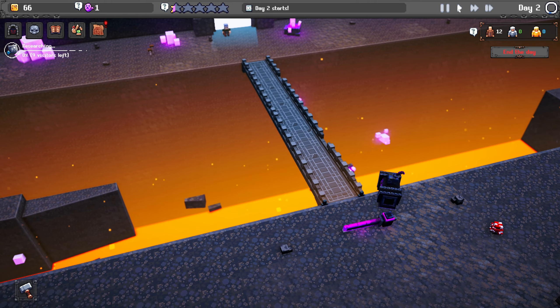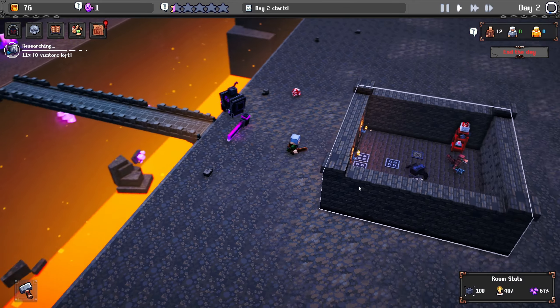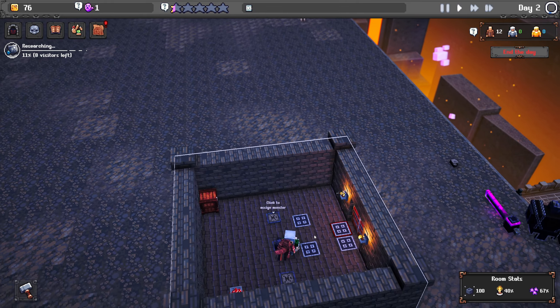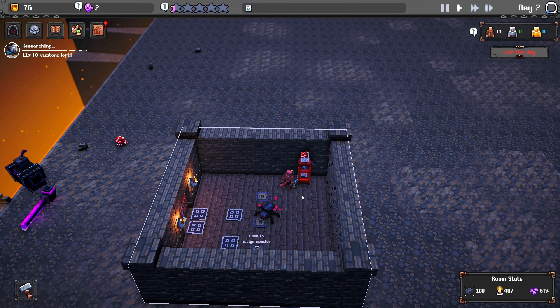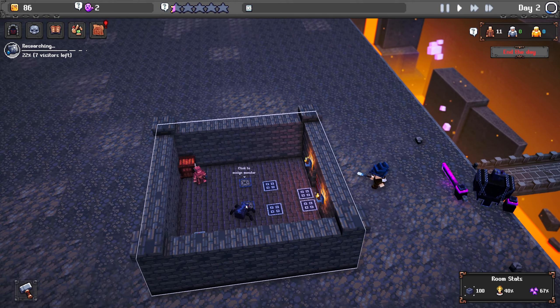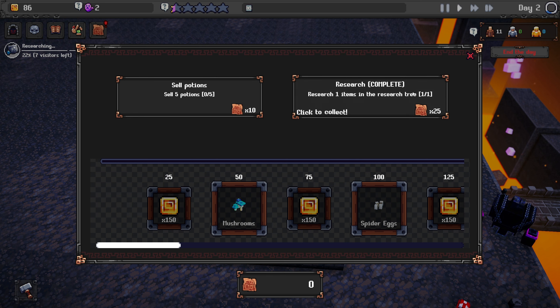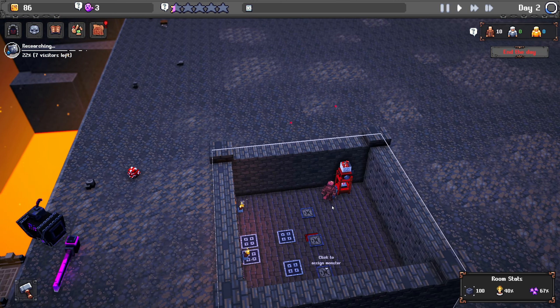Day two starts — let's see how we get on. Let's fast forward a little bit. It's still ten gold to get in. There are a few monsters here now. He's gone to get the potion, he's getting the potion — he didn't like that because he got beaten. There's a new quest: sell five potions and research one item.